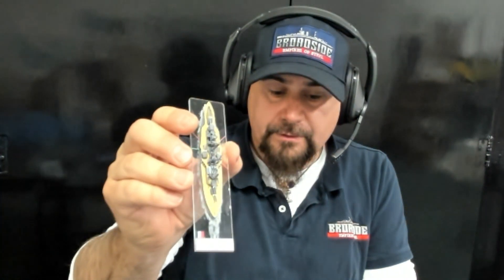When you order these through the fleet builder, they will come with the acrylic base and the sticker, and that will be included in the price of the ship as well. So when you go to Broadside Empires of Steel Shipyards, you log in, create an account, choose a nation, add the ships you want, hit purchase, and you'll pay for them there. Your postage, the bases, the stickers, and the miniatures themselves are all included in the price.